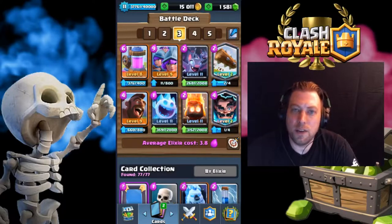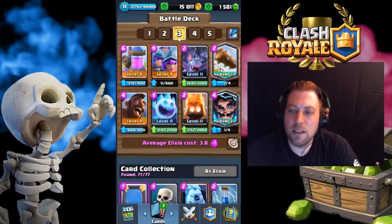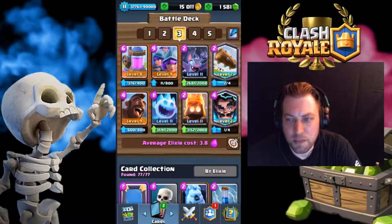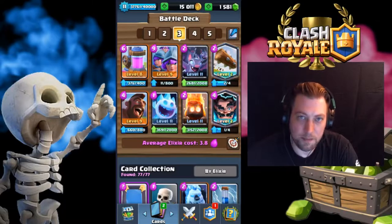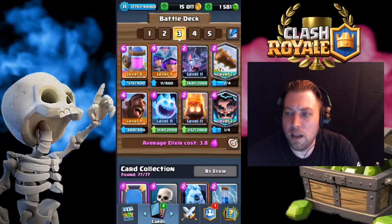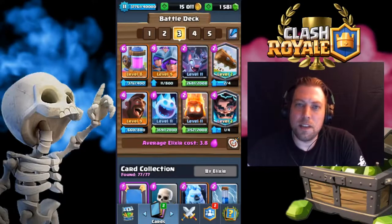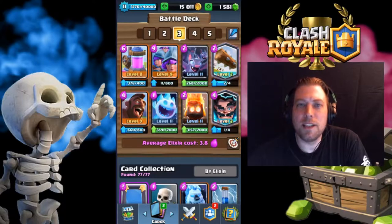As far as the deck goes, here's the deck — it's a 3.8 elixir cost. Generally it's kind of a hog cycle, but not really. The way it's supposed to be played is you try to get an elixir advantage with the pump, and you throw your three musketeers in the back hoping they won't have a fireball, rocket, or zap to take them out. You want two musketeers going down one lane and one on the other. When they go to defend the two musketeers, you throw your hog, ice spirit, and bats down with the single musketeer to take out that tower. It's worked okay — it's a 50-50 coin toss whether it's going to work or not, but I wanted to show it here to you guys.